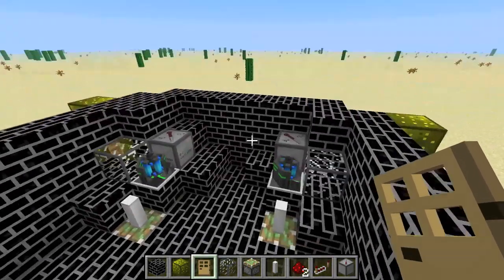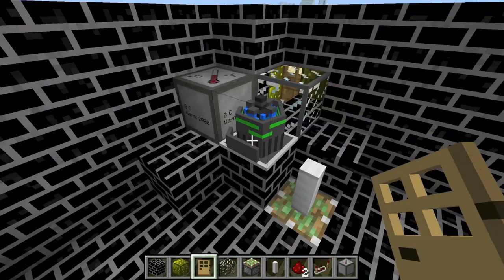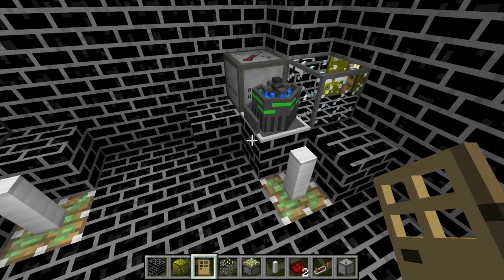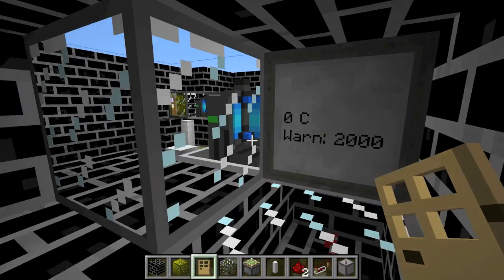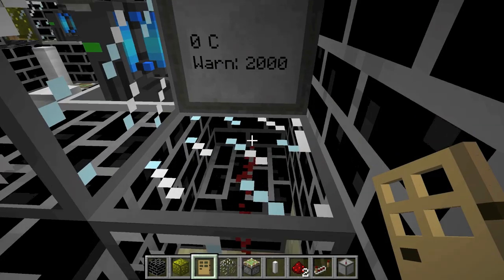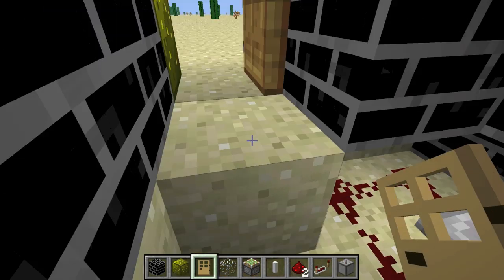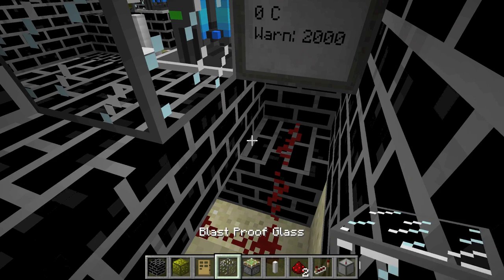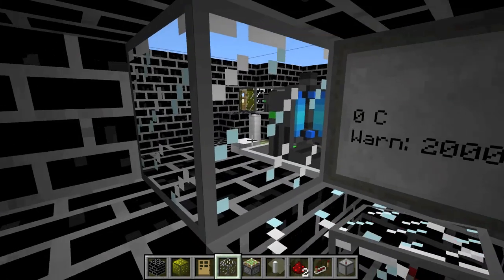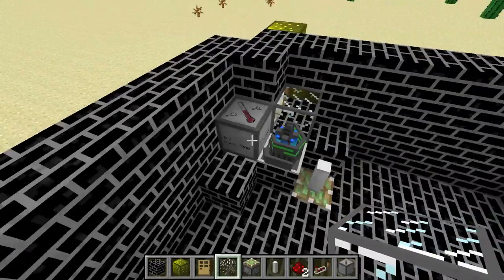20 minutes later — hey guys, I'm back. I finished building those little observation points so you can watch the temperature. It took me a little longer because I kind of redesigned it and made it more compact. Basically, I have the thermometer next to the fission reactor with some glass, and the redstone with the repeater connected to the control rod.